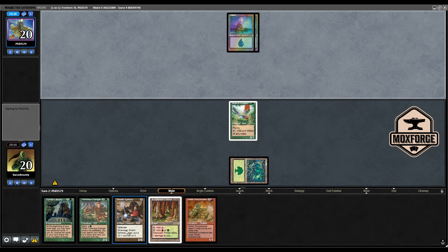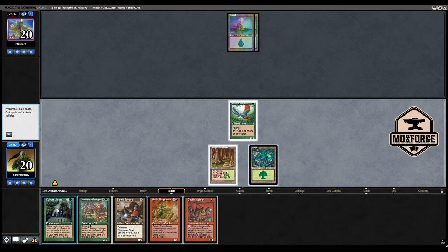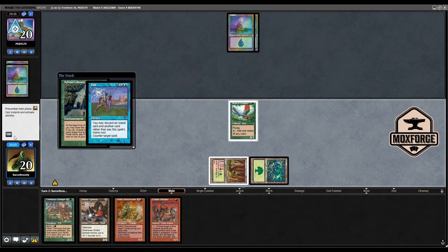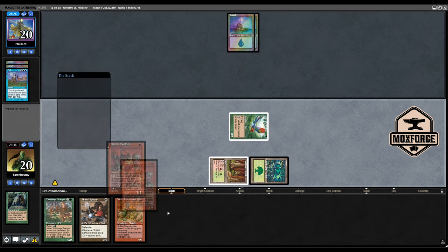I want to have something to discard if we get a Survival of the Fittest. We could play the Yavimaya Grangers or the library. I think the library has a bigger impact, and we can play it Daze-proof. Okay, foil. So we have a nice three-for-one here. Let me continue with the Goblin Welder — I'm fine with playing that right now.